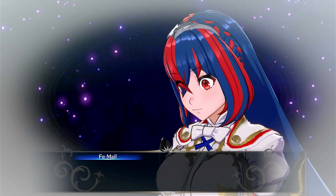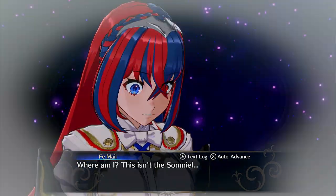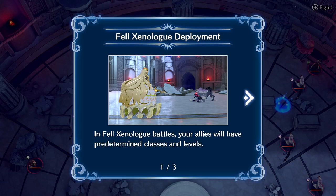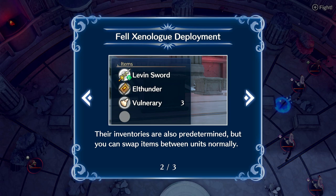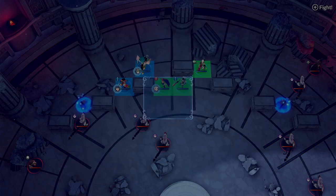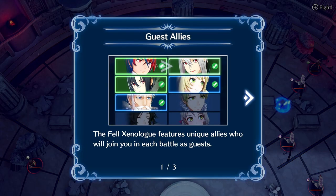We skip cutscenes here. If you follow my channel, you know that. You're in a well — you are dead and fell down a well. An ancient well. Okay, your allies will have predetermined classes and levels, and their inventories are also predetermined. Return? That's weird. So I can just pick dudes?